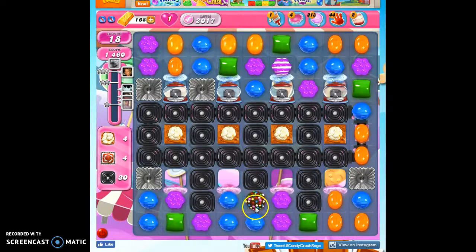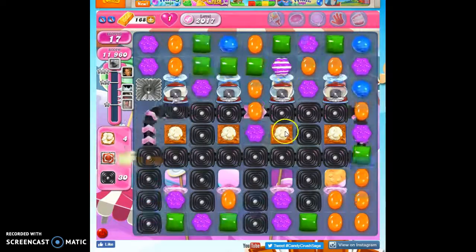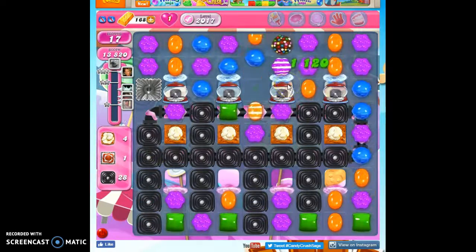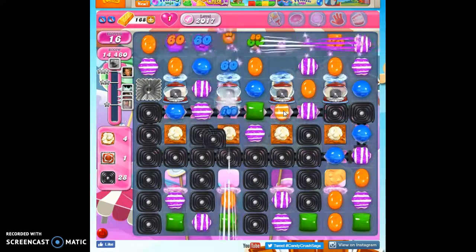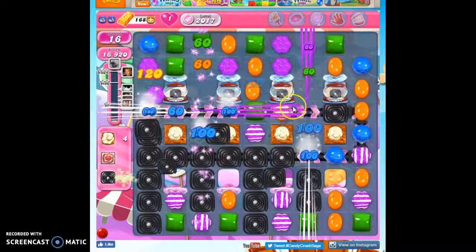I need to bust through here, so what I'm going to do is take out all blue, just because I want to try to preserve this purple. I can take out either blue or purple — at this point in time, there's not a lot of difference between those two. So now I've got a purple striped candy. Not as good as a wrapped candy on this board, but not half bad.